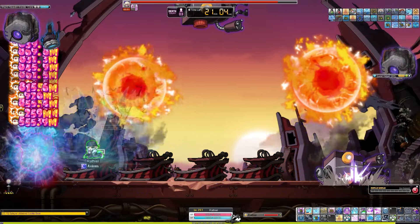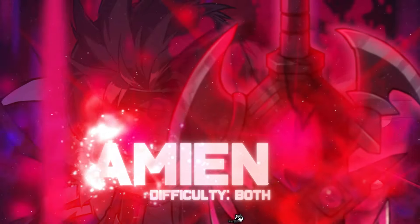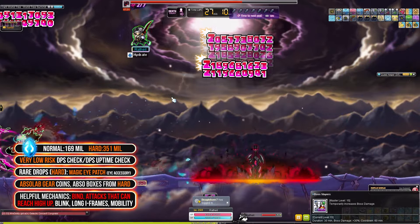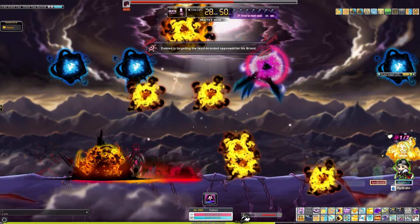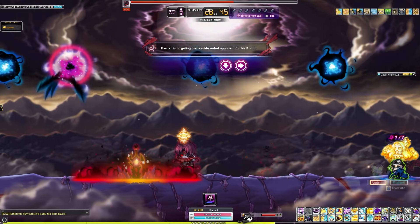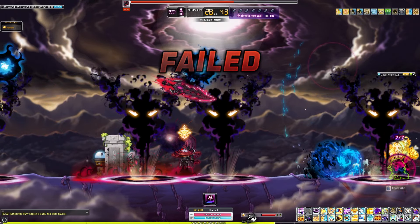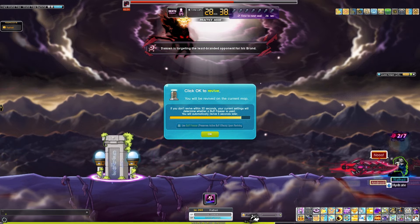Now let's move on to the much easier fight in terms of mechanics but much more difficult in terms of DPS: Damien. Compared to most other bosses, Damien is a very mechanically easy fight. Periodically throughout the fight, Damien is going to summon blue orbs across the map. After a short delay, a hand is going to form towards the ground and will try to grab the player. Should it succeed, you are going to be faced with a little chicken dance-like mini game. If you fail this mini game, you will be stunned for quite a long period of time, which is pretty likely to make you die to something else. The demon pillars, when they explode, do 100% damage but do not have infinite vertical range, meaning they can be jumped over or hovered above.